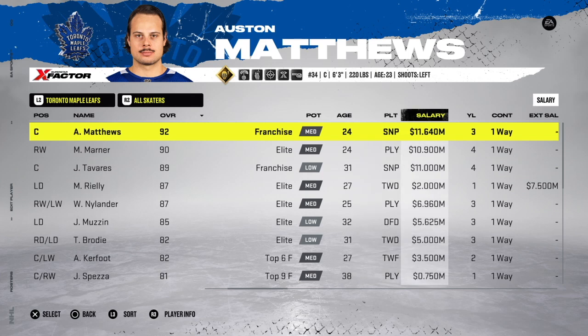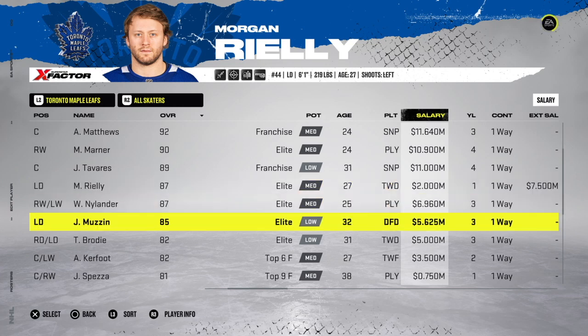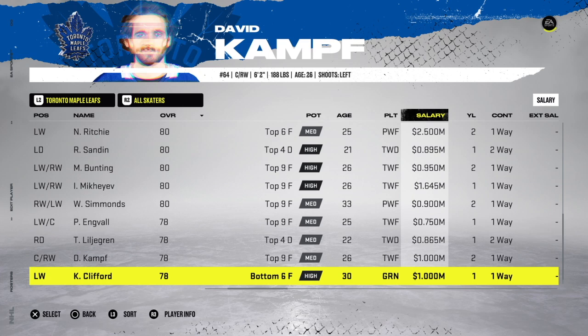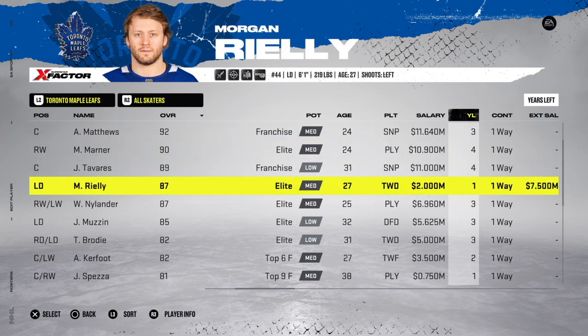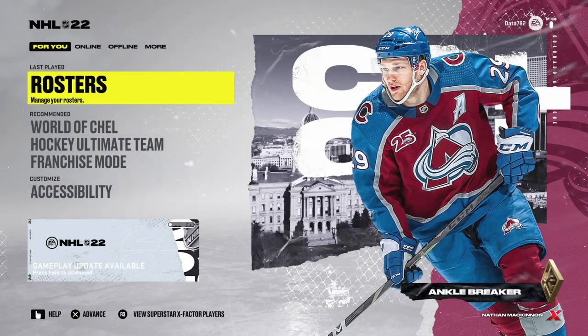For the Toronto Maple Leafs — who are in a tough situation because of the salary cap this year and future extensions like Morgan Rielly's — you reduce the salary, not the extension, just for this one season: Morgan Rielly from five million to two million. Then reduce David Kampf from 1.5 to 1 million. That makes the Leafs cap compliant for this season, and because Kampf's contract carries over, it helps for 2022-23 with the Rielly extension coming in. The same idea applies to the Lightning — you need to reduce the salary, not the extension, of Brayden Point.